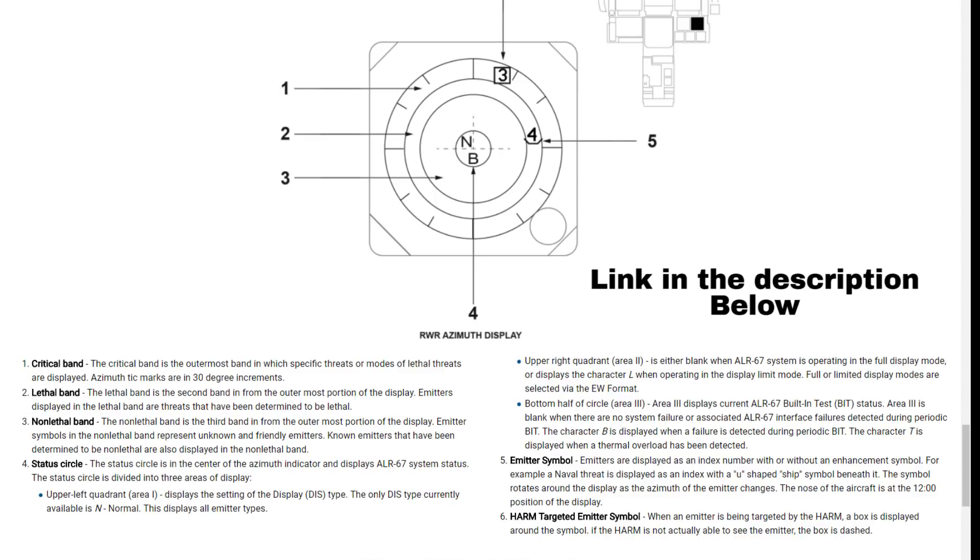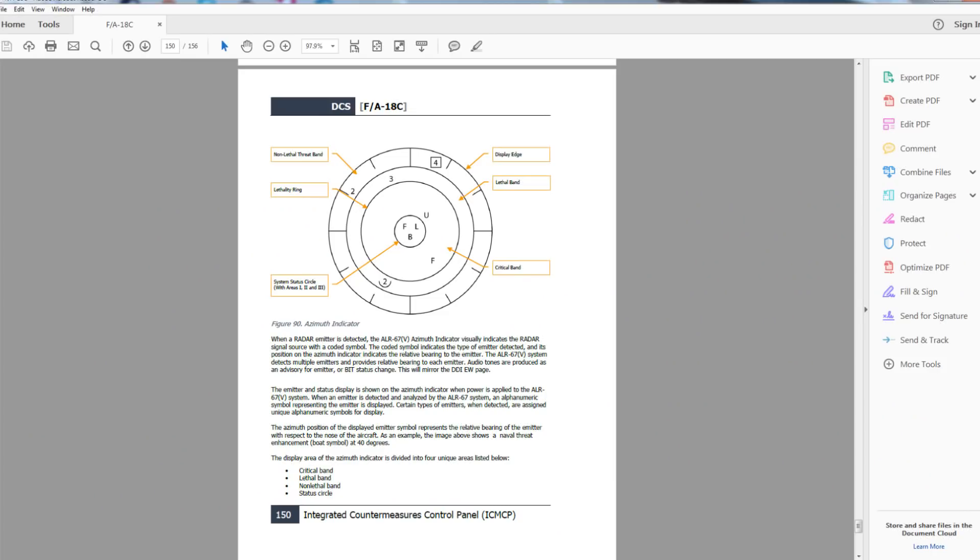The reason I originally stated that the closer to the sensor an icon gets, the greater the threat it is to you, is because the manual states just that — so now we've got conflicting information.